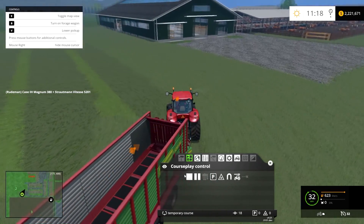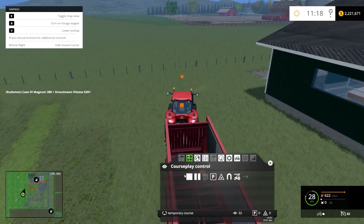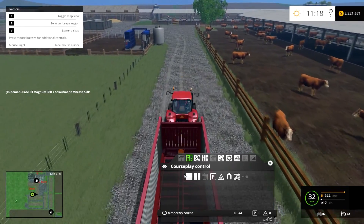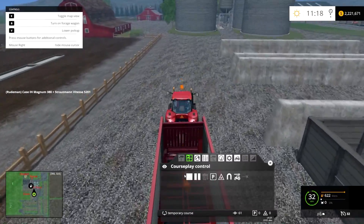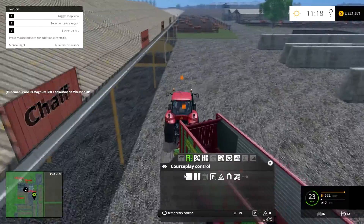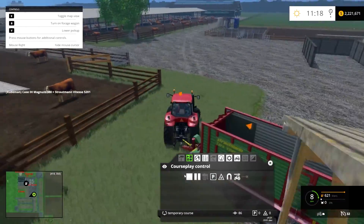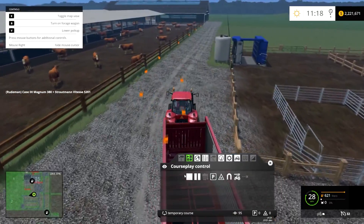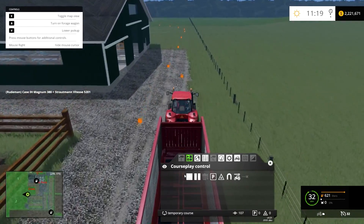I'm not being very neat in this course because that's not the point — you set up your course to go wherever you want it to go. I'm just trying to get back to the farm. Normally I set CoursePlay routes so tractors don't interfere with each other, staying on the right side of the road. But here I'm just getting from point A to point B. I drive to where the trigger point for the grass delivery is and set it up there, then head back.